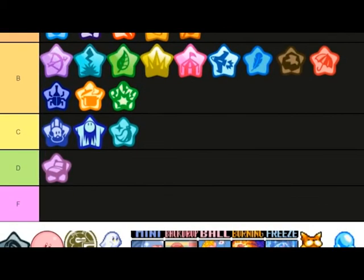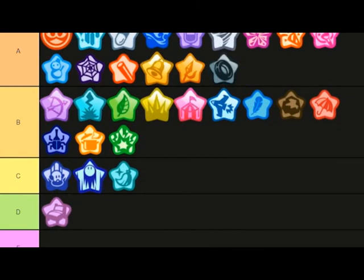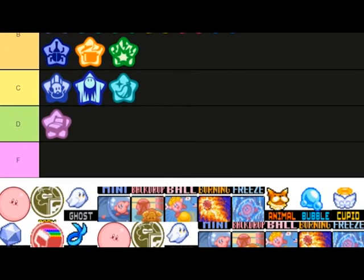Spark is basically Plasma but ten times better — B tier. Spear — Bandana Dee's weapon — A tier. Wheel — you go really fast, depends on the game too, definitely A tier.